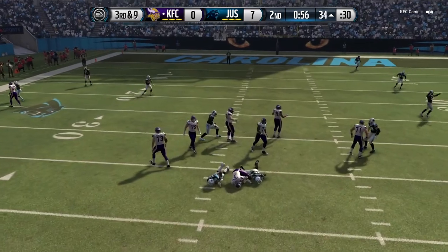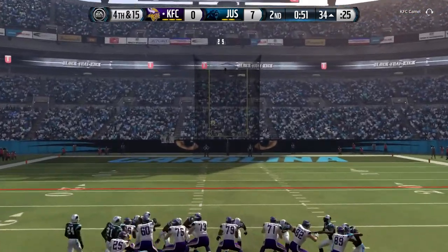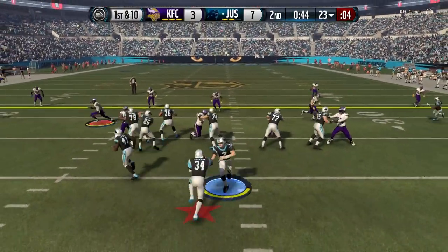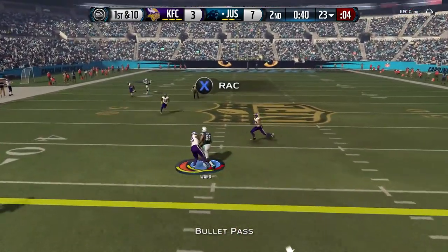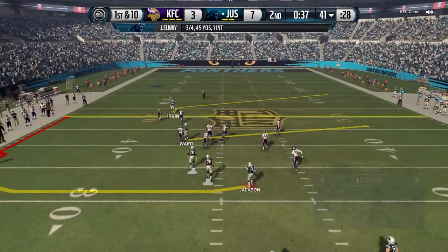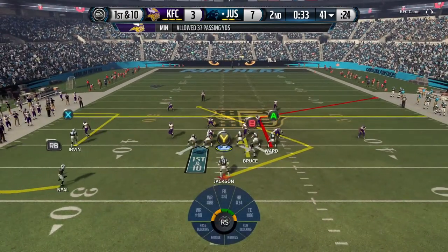Hit the pass in man coverage — I think that was Ty Law, he's always making plays on man coverage. Right here we get a sack, so fourth and fifteen. He takes his three and goes in — good stop for us. 49 seconds left, still in a position to do something before the half. Quick pass to Hines Ward; we have two timeouts but we're going to go hurry-up instead.